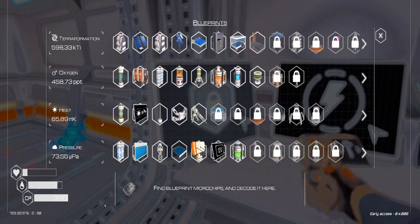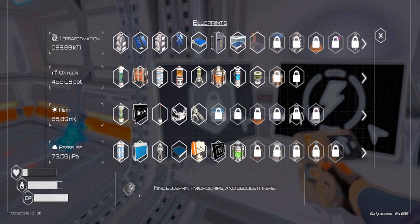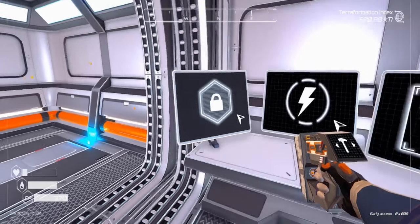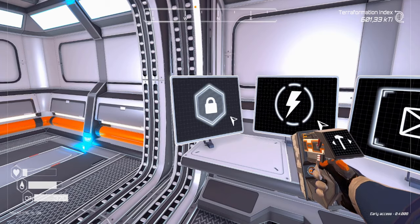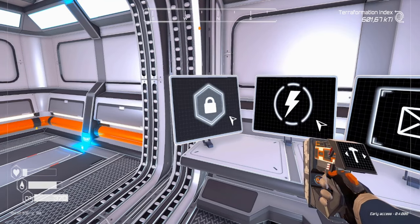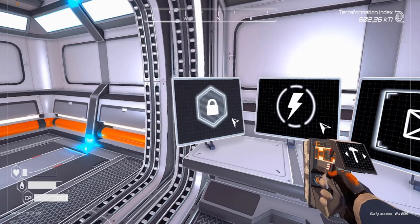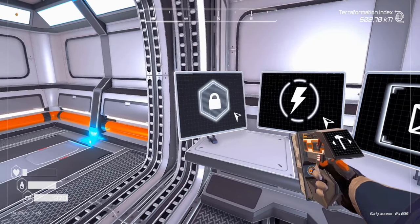Throughout the game you will loot blueprint microchips, and they can be used to unlock some machines as well. There are no requirements needed to build the blueprint screen. The materials needed are one iron and one silicon ore, and the power usage is 0.2 kilowatts per second.